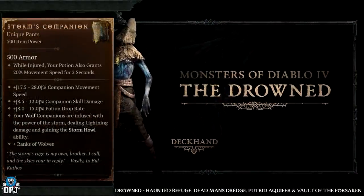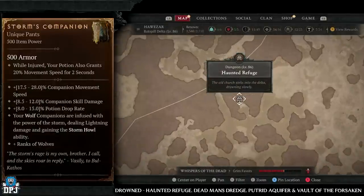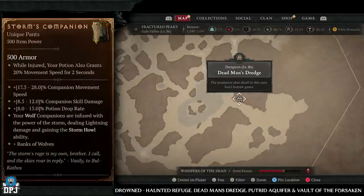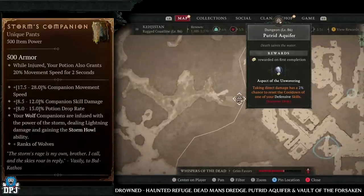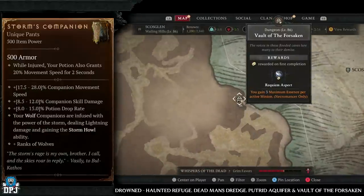Next up we have the Storm's Companion, which has increased drop chances from the drowned enemy types. Dungeons to farm: Haunted Refuge, Dead Man's Dredge, the Putrid Aquifer, and the Forsaken Quarry. All four of these dungeons have increased amounts of drowned enemies, so these are definitely the ones to look for.